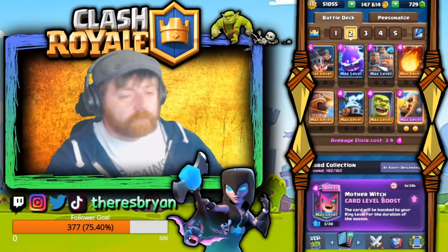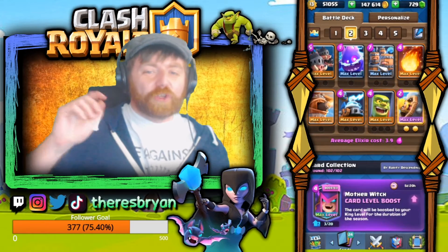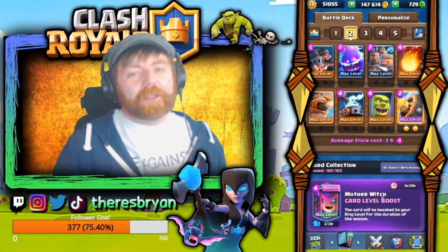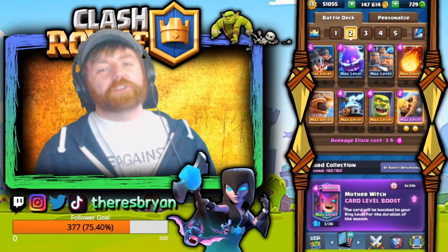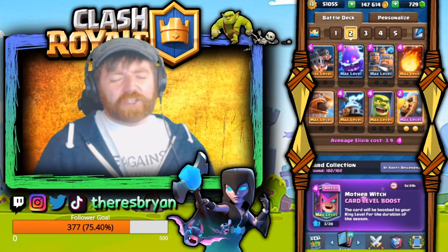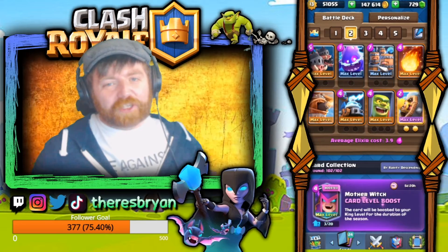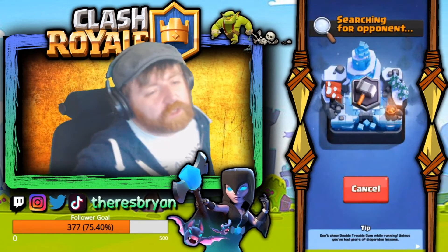So this is the deck — it is a dual lane push deck. As you can see, there are no legendary cards and only one epic, so a lot of free-to-play players will be able to enjoy this. The only card you might struggle with is the Electro Spirit, but you can sub in the other spirits as well. Let's get into some matches to show you how it works.